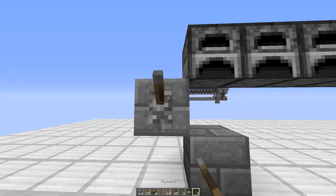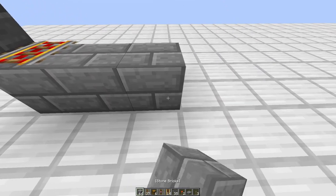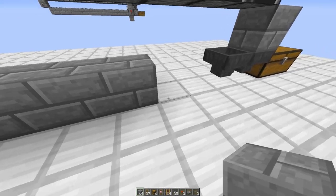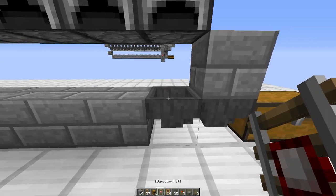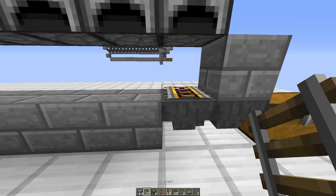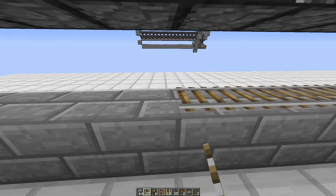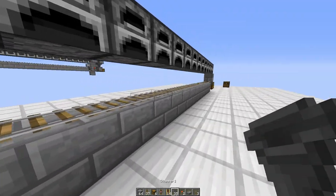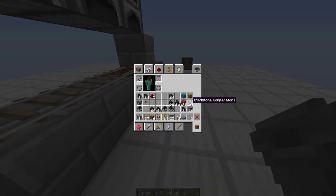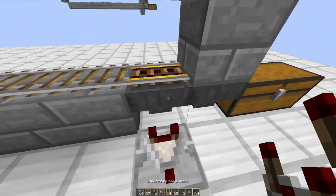Turn the lever on, place one power rail — make sure the power rail is on — then place blocks all along the bottom, one power rail on top of this hopper, and rails all alongside so you get this little pathway. Then you want to come out with a comparator on the bottom of this hopper block.